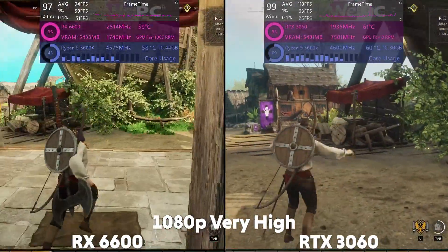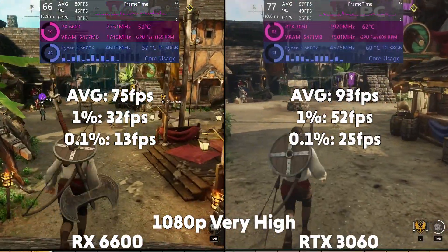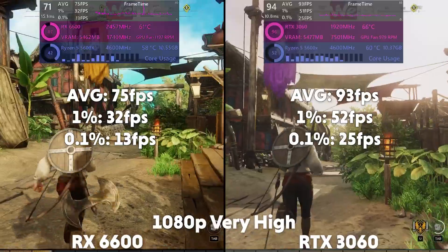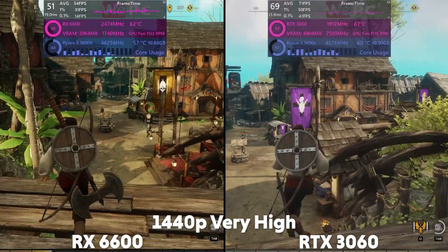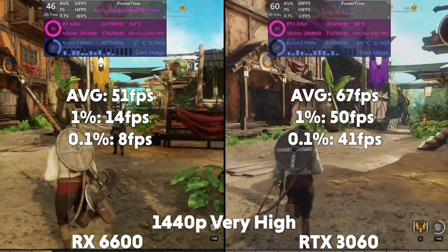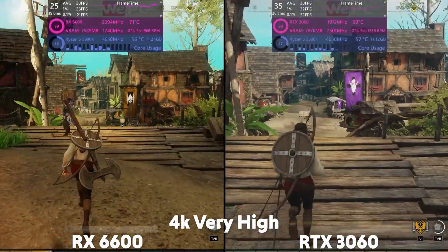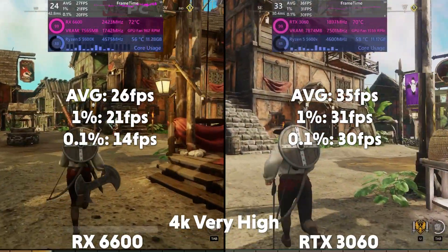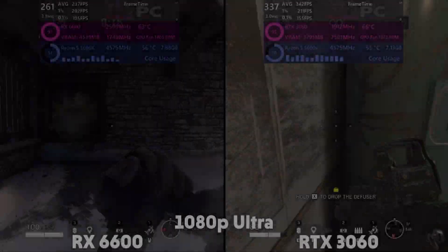Onto New World on very high settings. At 1080p, the 6600 is averaging 75 FPS with a 1% of 32 and a 0.1% of 13, with the 3060 averaging 93 FPS with a 1% of 52 and a 0.1% of 25. Up to 1440p and the 6600 averages 51 FPS with a 1% of 14 and a 0.1% of 8, then the 3060 is averaging 67 FPS with a 1% of 50 and a 0.1% of 41. Then at 4K, the 6600 is averaging 26 FPS with a 1% of 21 and a 0.1% of 14.